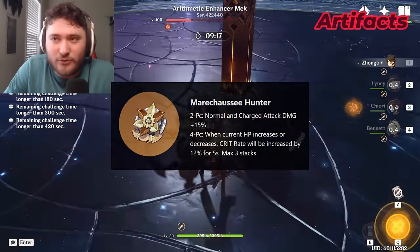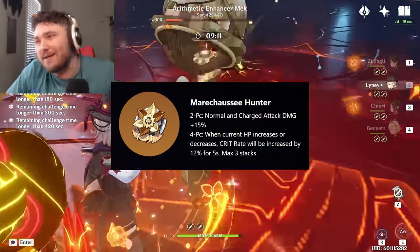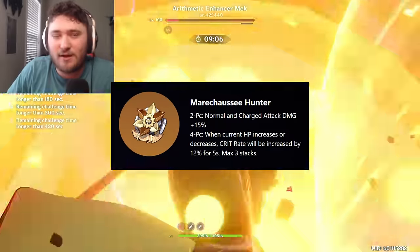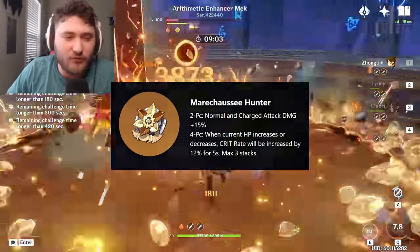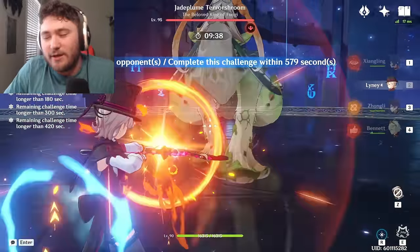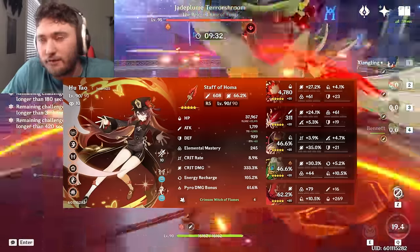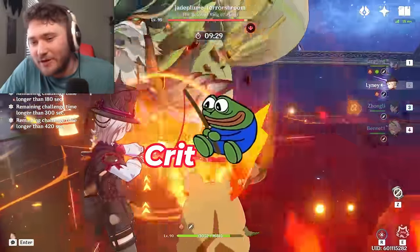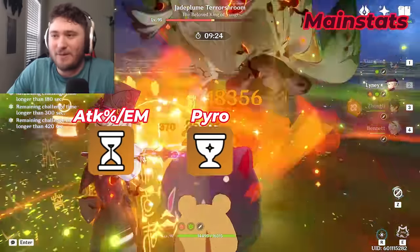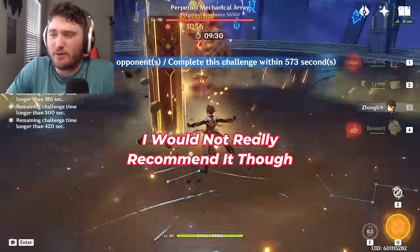Your artifact set should be 4-piece Martial Artist Hunter. This is Lynette's best-in-slot artifact set. It beats out 2-piece 2-piece by up to 18%, and even in mono pyro you're looking at a 12-15% damage increase. The reason people recommend 2-piece 2-piece is because sets available from the Strongbox can lead to statistically better substats overall and can be used to crit fish. Main stats are attack sands, pyro goblet, and crit — you can use an EM sands for vape.